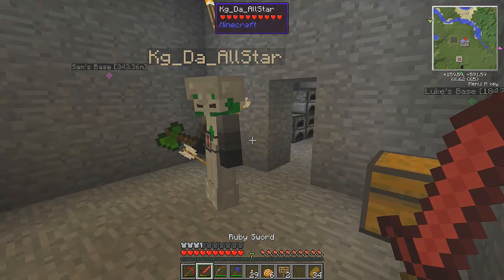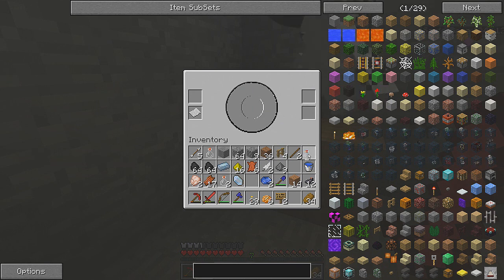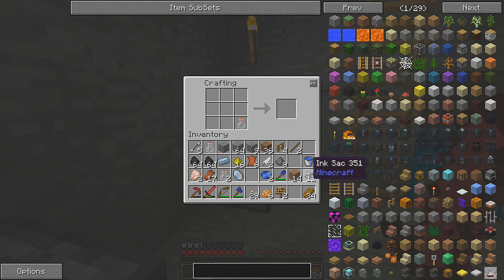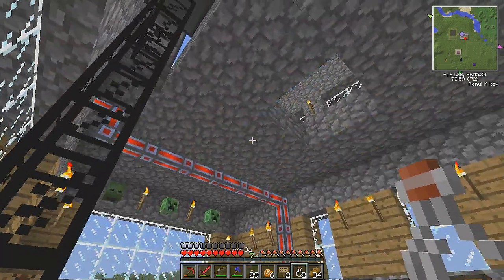Do you want to make another one? Yeah, one more. So I'll have to make another — we can only make one more I think. We might need another piece of paper, so get on that. Make me another stack of papers. Paper is three sugarcane in a row.